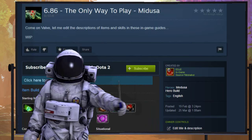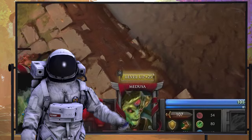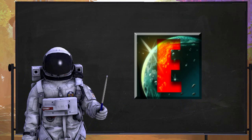As with every 'only way to play' guide I've done, you can find this one in-game as well as right here — it's the first link in the description. With my fixation on leveling stats and hoarding skill points, you'll be surprised to find that we level spells like a normal human being for this hero. It goes like this: E-W-W-Q-W-R-W-Q-Q-Q-E-E-E-R, stats-R, and then the rest in stats.